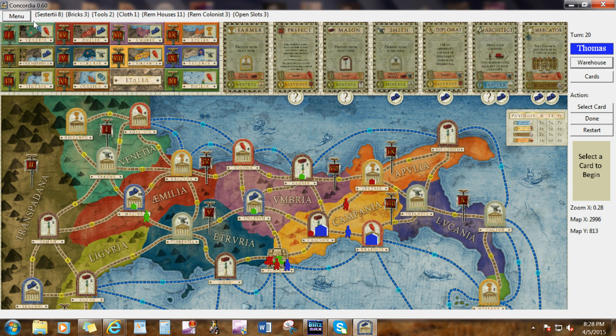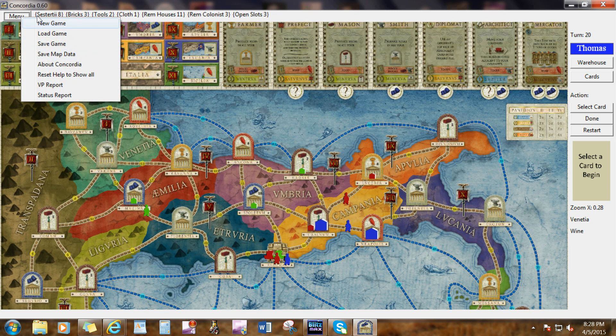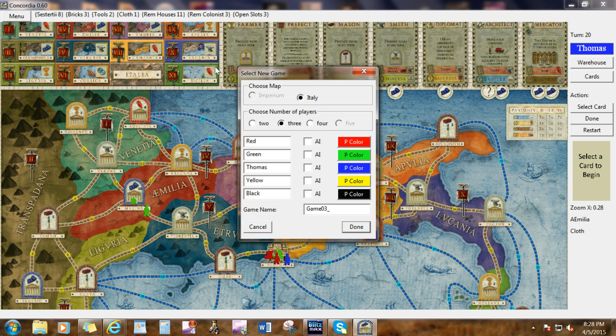We're going to start a new game. Go to the menu and click new game. Only the Italy map has been implemented. You can have two to four players — they're going to be all human players, though typically you're going to play with computer players. The game is automatically saved at the beginning of every player turn with a prefix, the player's name, and the turn number.